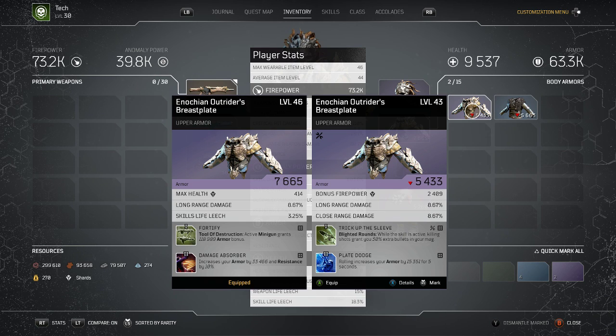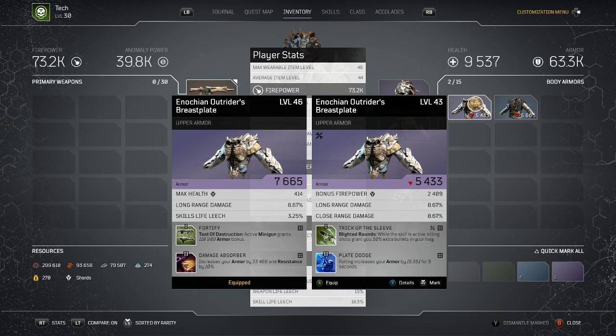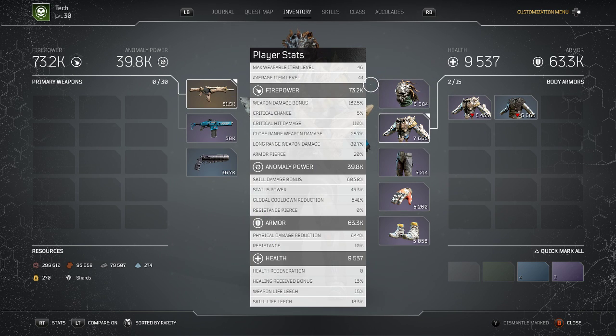All I gotta do is change the mod. You don't really want max health — it's 400 health, that isn't much. It literally didn't change much, it changed a little bit of my close range from like 34-37 down to 28. That 2000 firepower difference might matter.